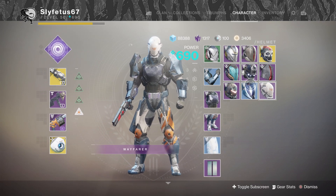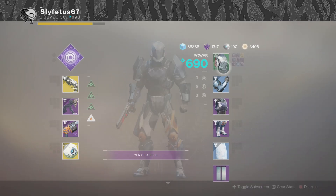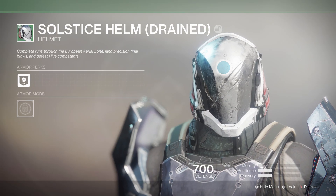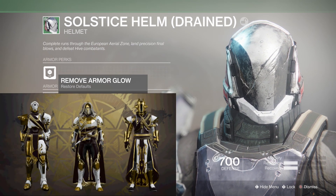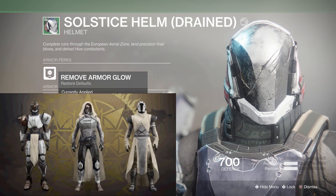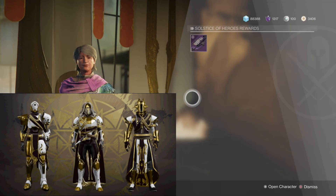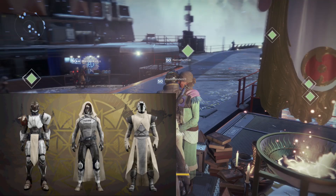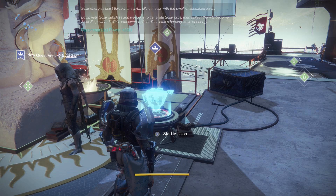Hover over your helmet to take a look. Just like last year's event, the armor has requirements you need to fulfill in order to upgrade to the next quality step. You start off with the drained green set, which upgrades to the blue renewed set, and finally finishes off as a majestic set, which can then be masterworked. The helmet is easy to get in the first few minutes, but the rest of the armor requires you to follow Eva Levante's instructions and dive into the new gameplay mode.